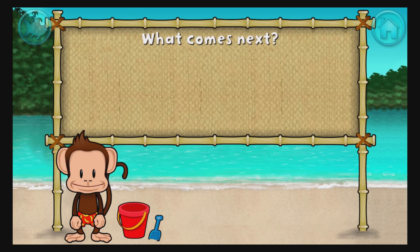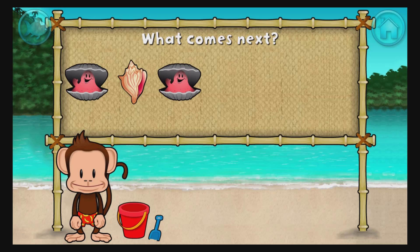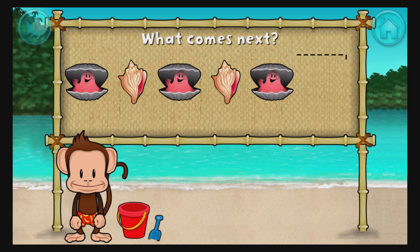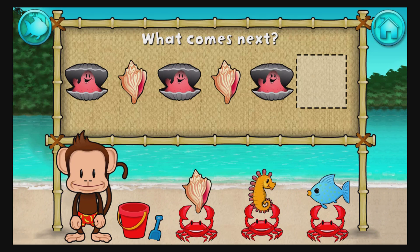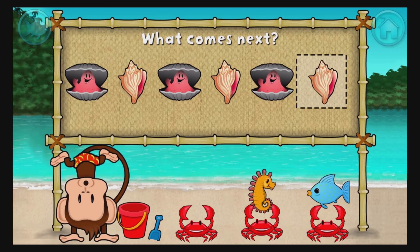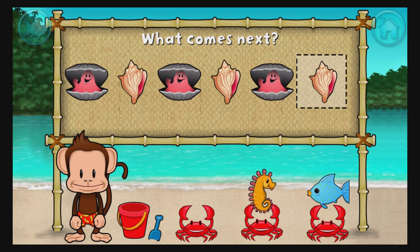Here's a pattern. Clam, shell, clam, shell, clam. What comes next? Shell. That's right. The pattern is clam, shell.